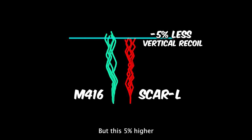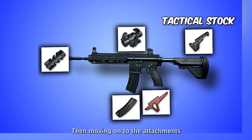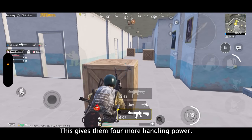This 5% higher vertical recoil on M4 can easily be controlled by pulling down the gun. However, the SCAR-L's horizontal recoil is about 20% higher than M4's, and this is the main reason why SCAR-L is so shaky when spraying. This horizontal recoil is extremely difficult to control, unlike vertical recoil. Additionally, M416 has the ability to equip a tactical stock, which reduces recoil even further, giving M4 more handling power.